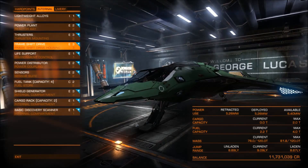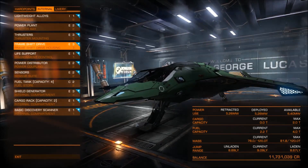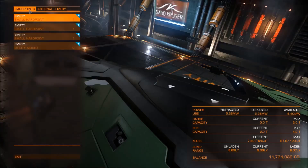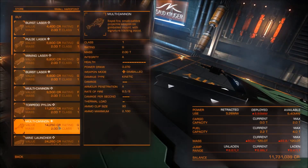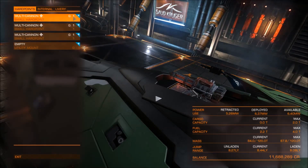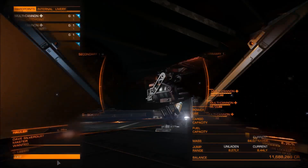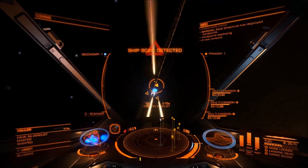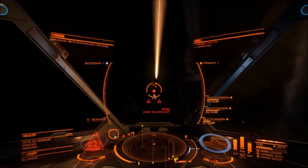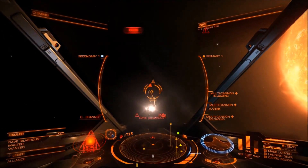Let's take a look at the combat capabilities of the Eagle. When you first buy it, it comes equipped with 2 pulse lasers, and if you want to equip a 3rd one that's going to be a problem because the available power is not that good. You have 2 options: either change the weapons you are using, or increase the available power by upgrading your power plant. The best and easiest thing to do is to equip multi-cannons. I would choose the gimbaled multi-cannons — you can equip 3 class 1 gimbaled multi-cannons without any problem, using all of our power. Multi-cannons do quite a lot of damage and can go through shields really fast, delivering some really big hits on the hull of the enemy ship.